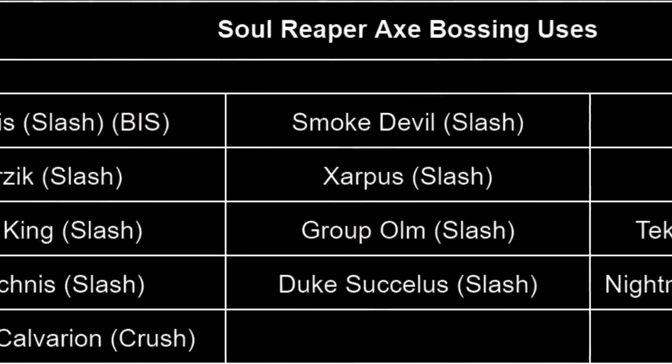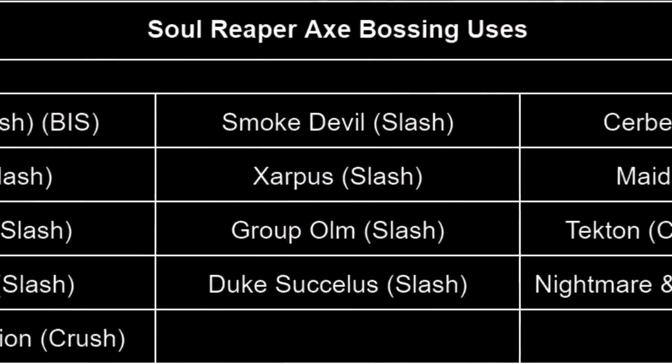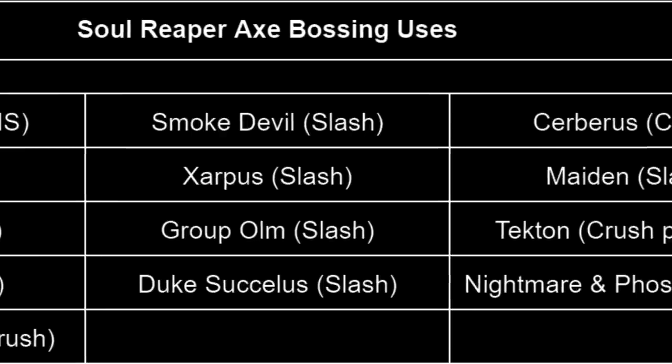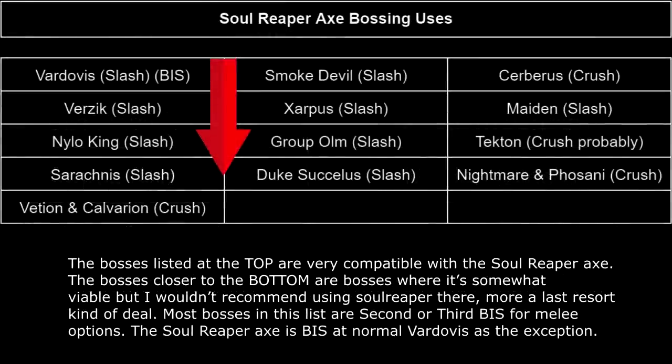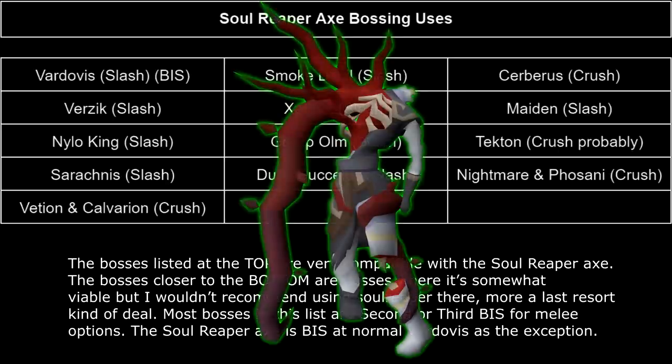We're going to start off with the Soul Reaper Axe versus bosses. Here is a list of bosses I've tested that might be worth considering. The bosses listed at the top are really good to use with the Soul Reaper Axe. The bosses closer to the bottom are ones where, if you really have no other weapons, the Soul Reaper Axe could be your last resort. Most bosses on this list are typically second or third best in slot for melee options. The Soul Reaper Axe is best in slot at one place currently, and that is normal Fardovus.